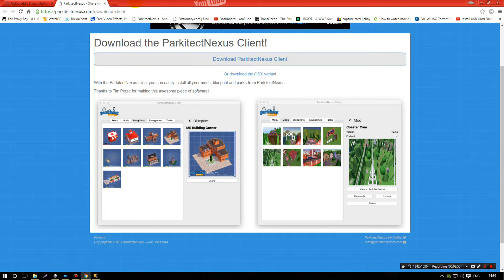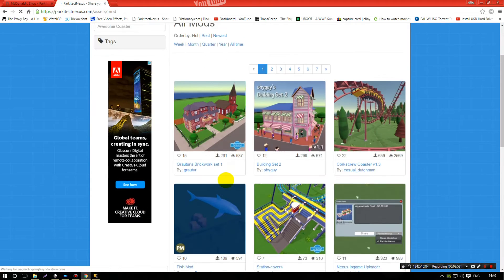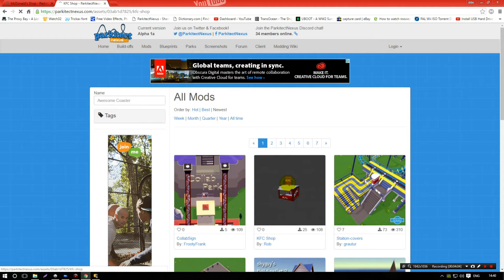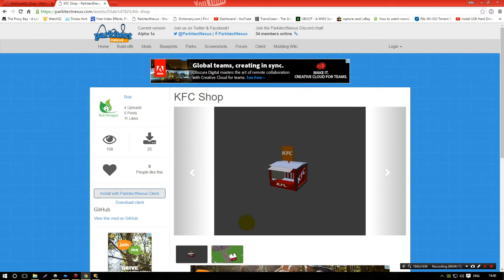You come to the website and at the top go to Home, then choose View All Mods. I recommend clicking Newest. So there's a new KFC — you'd click it and then install with the ParkitectNexus client, and then this would come up and you just click Launch Application.